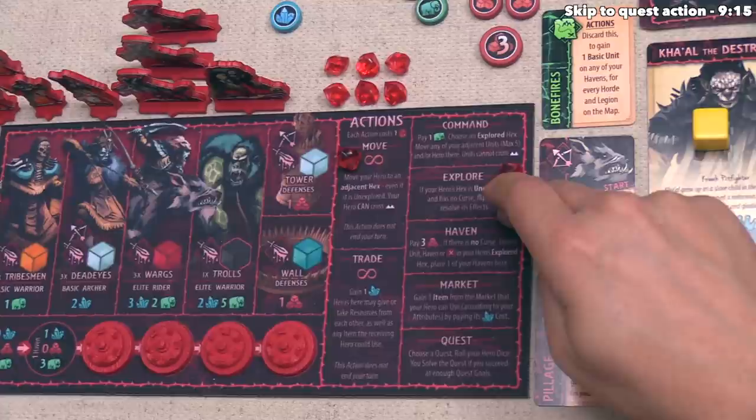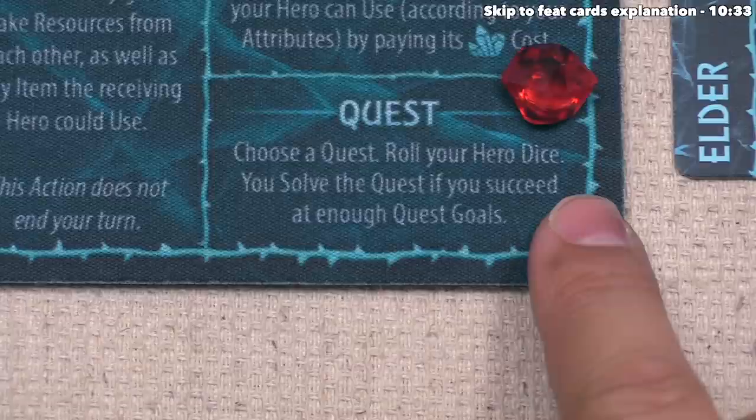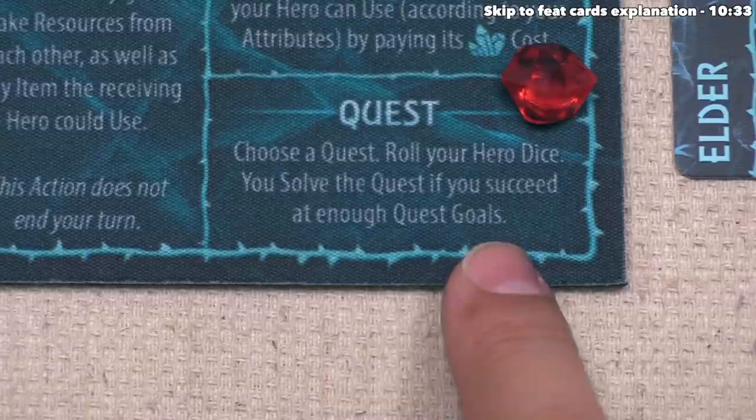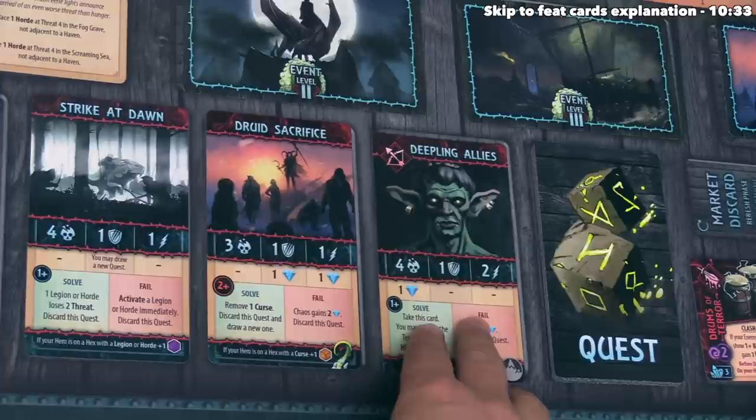The Explore action is done, and since it does not have an infinity symbol, the red player's turn is done. Play now moves to the blue player. After considering their options, the blue player has decided to start with a quest action. It says: choose a quest and then roll your hero dice. You solve the quest if you succeed at enough of the quest goals. At the start of each chapter there will be three quests available, and blue has decided to try and complete Deepling Allies.